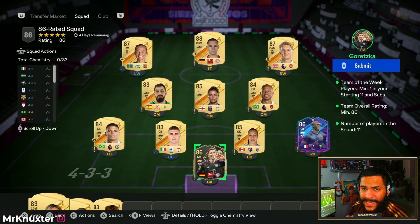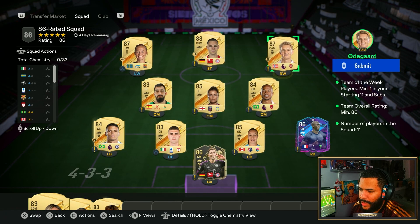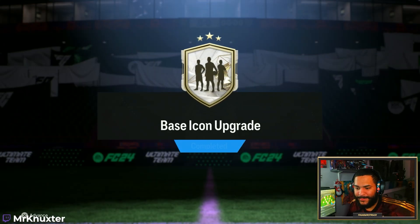So this is the 86 rated squad. We pretty much packed Goretzka from 78-plus player picks — they are broken, by the way. And we did Mangala because it was an 82 rated squad. It's a free 86, get him out. We bought Kimmich and we bought Rofo. And we also bought Autoguard. Gone. That's one icon pack done.